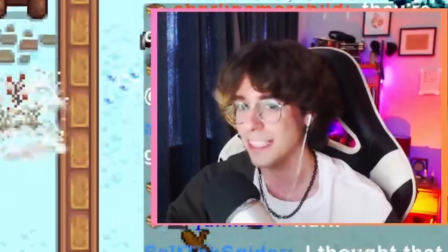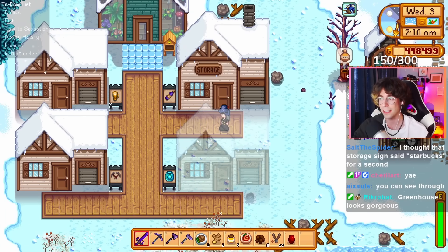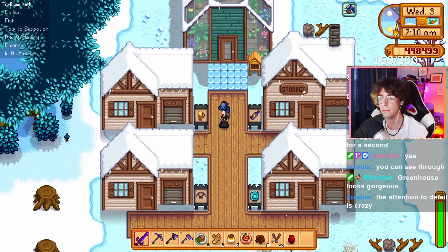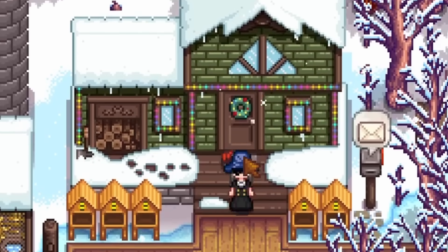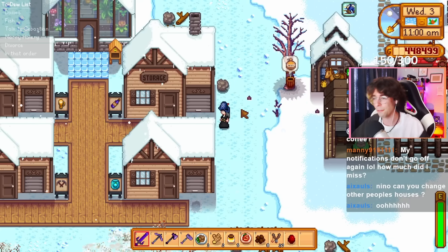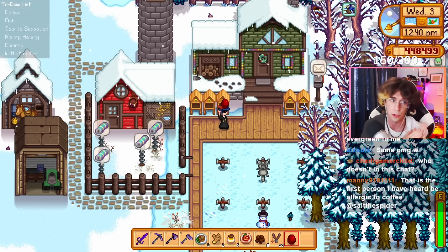The ability to change what your aesthetic is on the farm is really the benefit of this mod. I don't have the best farm design skills in the world, but the elevation that mods like this give the look of your farm really means you don't actually have to have the best look. What is a lodge style with a black look? It's certainly something — it just might be that I'm not the greatest with coming up with things, but it's definitely a look!